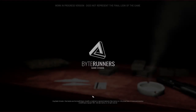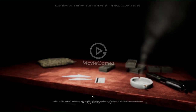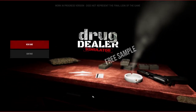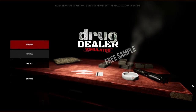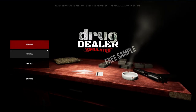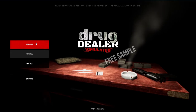It says 'content inappropriate for whining bitches,' so you know this game is going to be phenomenal — no whiny bitches allowed. This is Drug Dealer Simulator: A Free Sample, which is a demo, and apparently it's not gonna represent the look of the final game. Welcome back to another Steam free-to-play walkthrough — if you liked the video please like and subscribe, let's give this bad boy a try, it's gonna be a great game.